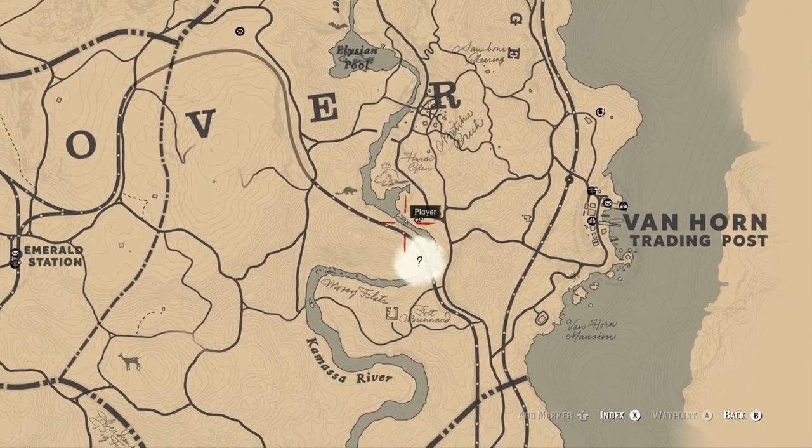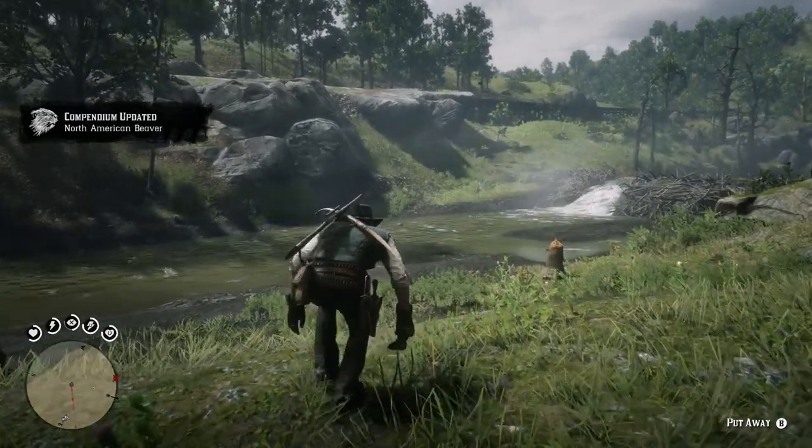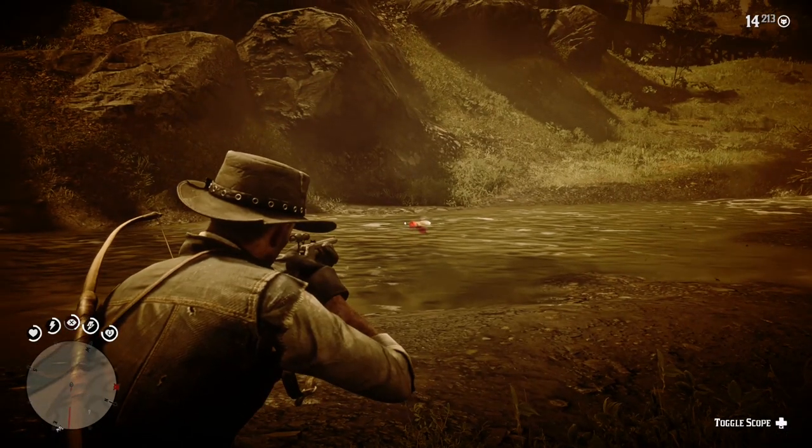For the beaver carcass head to this spot west of the Van Horn trading post. I found two or three beavers hanging around this area near the makeshift dam in the river. Just use the varmint rifle with Deadeye for a one-shot kill.